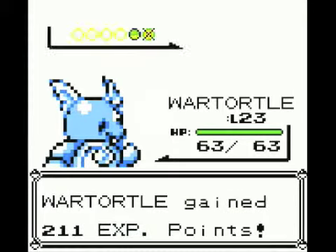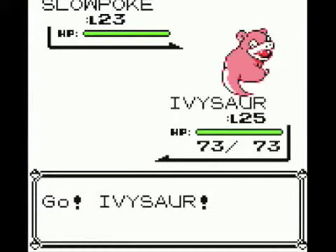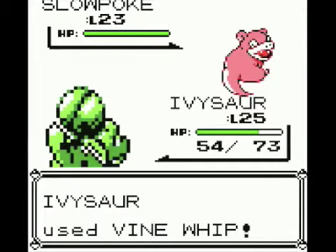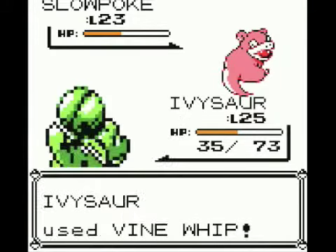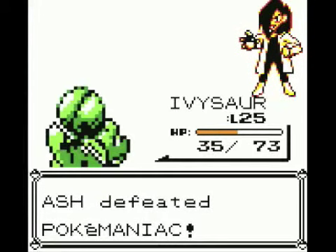Now we are going to switch out Wartortle for Ivysaur. I found that Ivysaur's Vine Whip does pretty well against Slowpoke. Assuming that we don't get confused, I think we'll be okay. His Confusion is actually going to do a lot of damage to us, and it can also mess us up — we end up attacking ourselves. If we don't have that happen, we stand a very good chance of winning. We defeat the Pokémaniac.